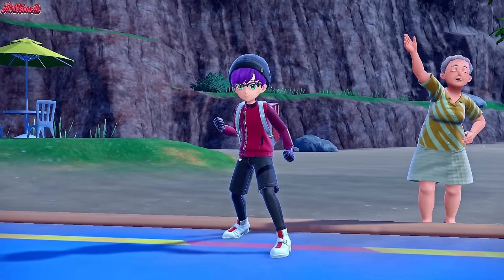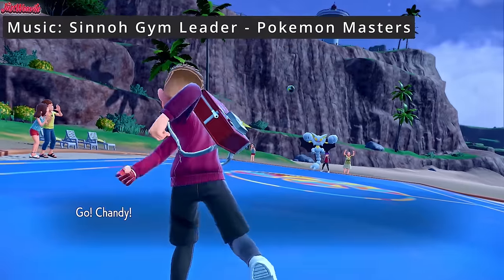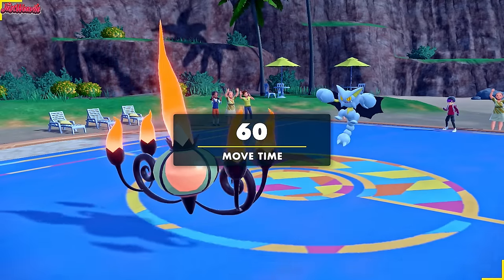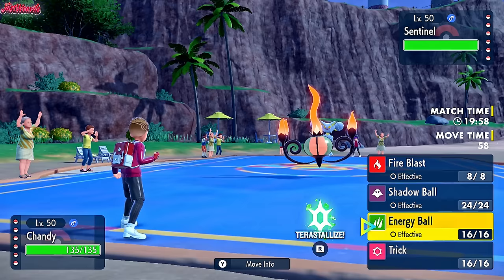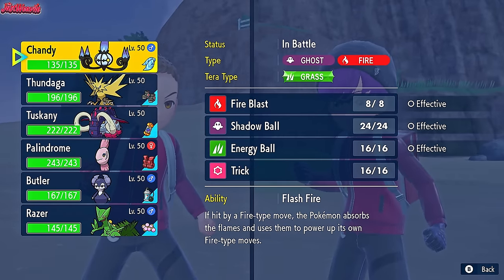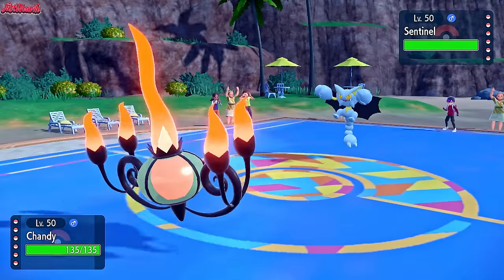The battle begins — good luck have fun Reese. They lead off with Gliscor as I lead off with Chandelure, so not a bad lead, because we can go for a Trick if we want and get rid of the Toxic Orb. But I feel like we'll just go for a Fire Blast or a switch out, so I think this isn't the best lead for us. I do kind of want to just hit Fire Blast, so I think I will.